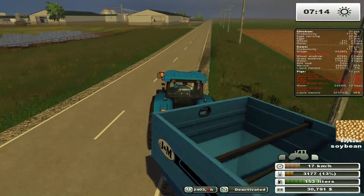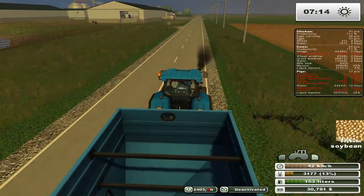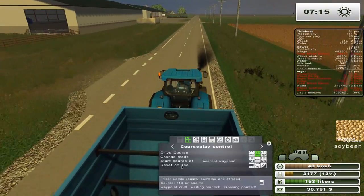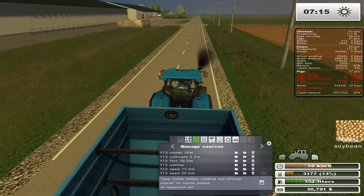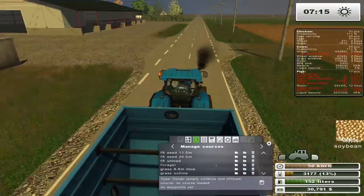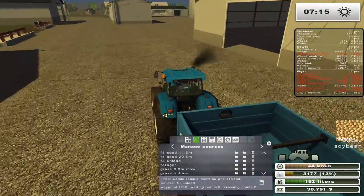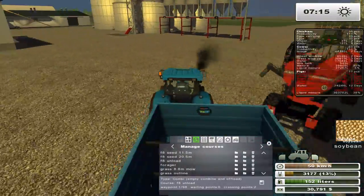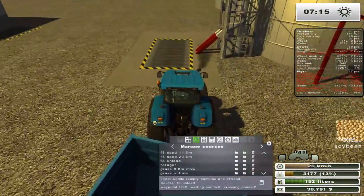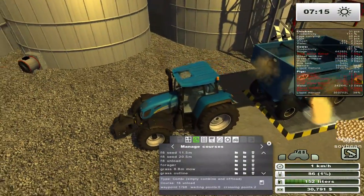I've never done greenhouses. I know they use water and manure, that's all I know. And I think you can walk inside of them. What I am going to do is set up this guy on field 8 with the other guy, because he keeps running into a situation where he fills up. Now that we have the overloader and the semi working together, might as well get these other two tractors working together in order to keep that field continually being unloaded.